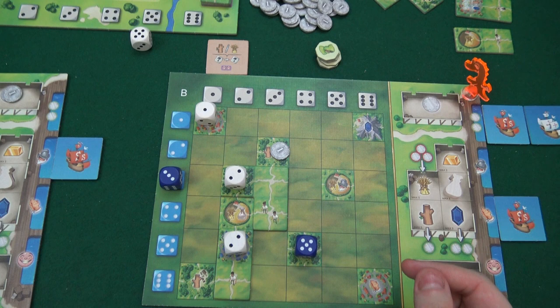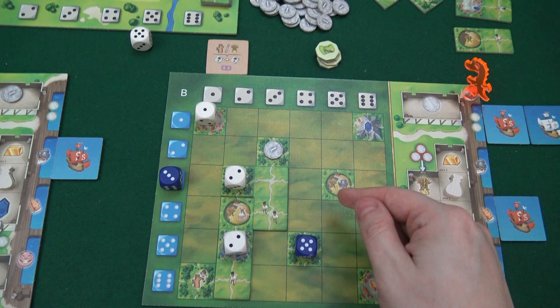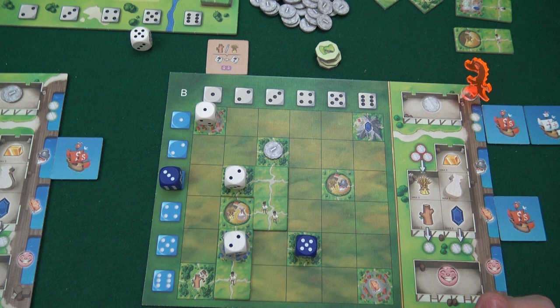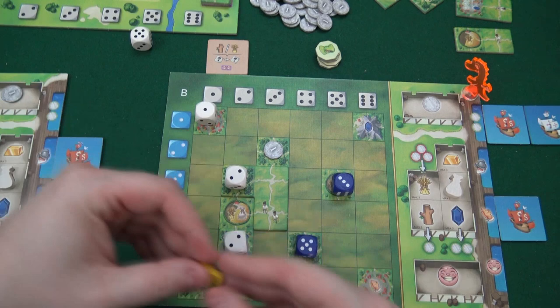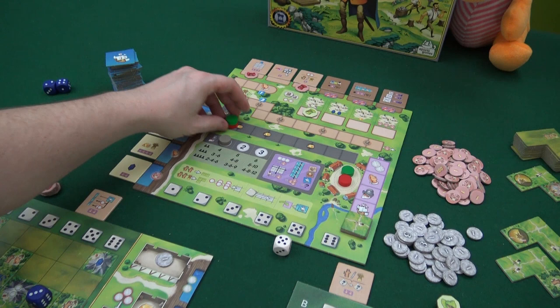Draco still has his three which is kind of bad for him. Nothing is really good for him right now - if he transforms it into four, well... he's going to run the three anyway. He'll skip over and get one grain and one conquistador move, then move on the conquistador track.